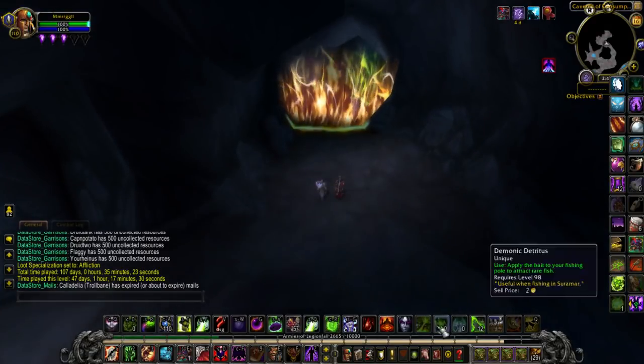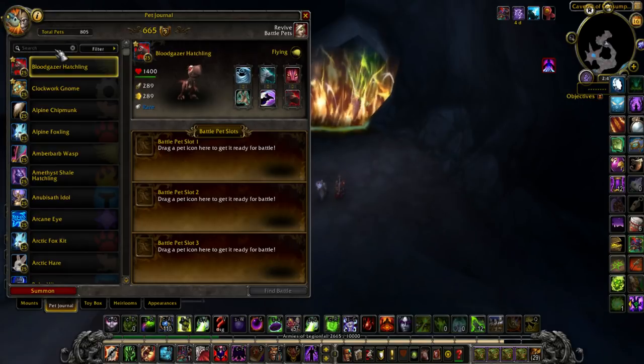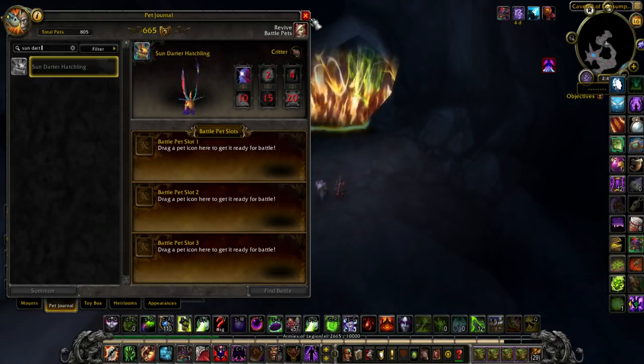Hey everybody, it's Merkle, and today I'm going to show you how to get a really cool pet. It's a new pet that just came out — it's called Sun Darter Hatchling. Awesome colors, as you can see, but it has a really, really wacky way to get it.